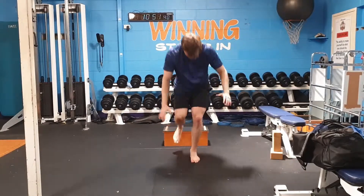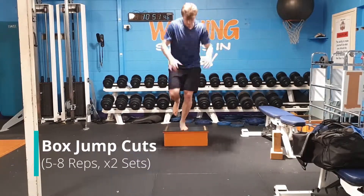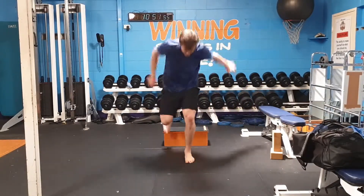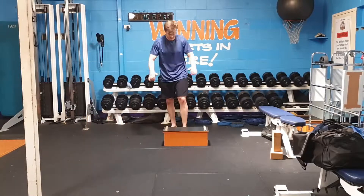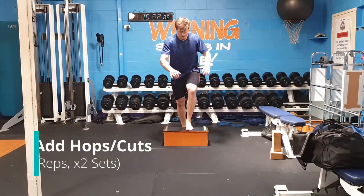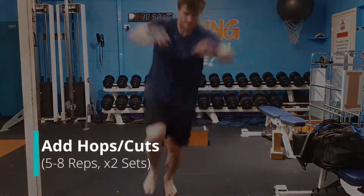Once they can do that, we can look to spice it up a little bit by adding in a box jump up, box jump off, and then a cutting direction going in multiple planes. You could have cones on the floor and have someone tell the athlete which cone they have to jump to, so it's not premeditated. Make this as hard as you can.